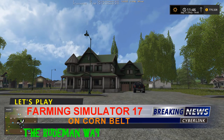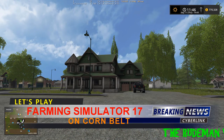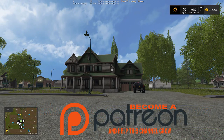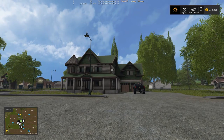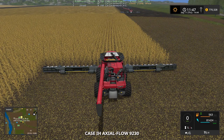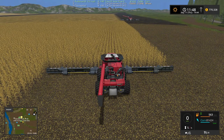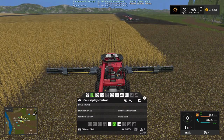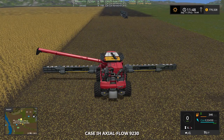Welcome back to Farming Simulator 2017 with the Rude Man. We are back on Corn Belt - I was doing a corn harvest so we're going to continue on with that. Let's head up to field 49. This is where I left off. I've got two combines set up here and they still have their course.